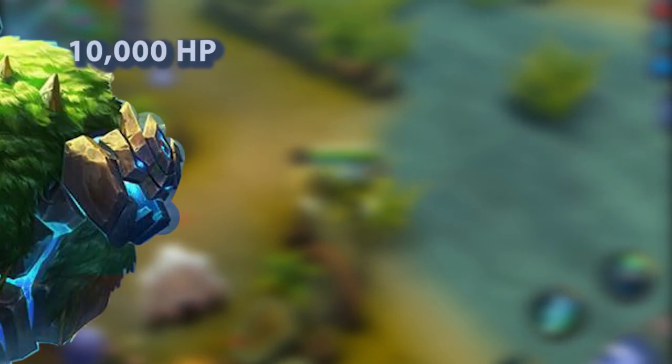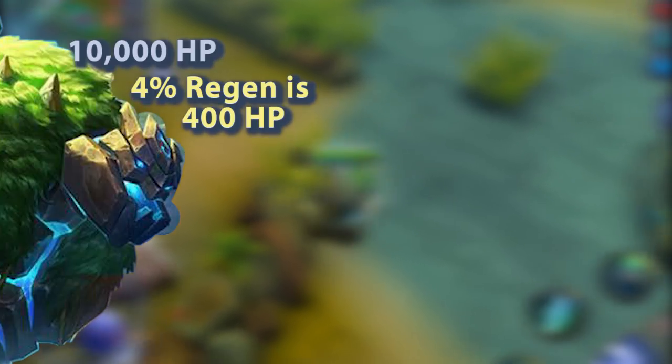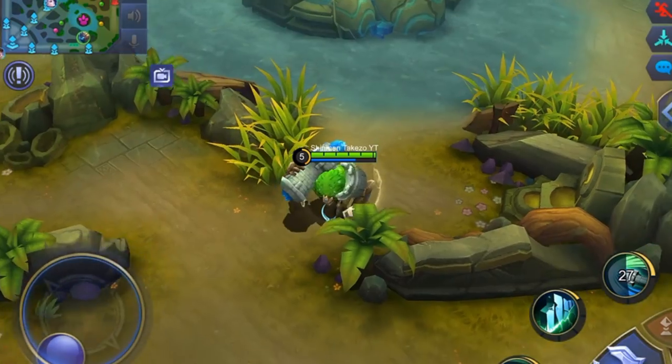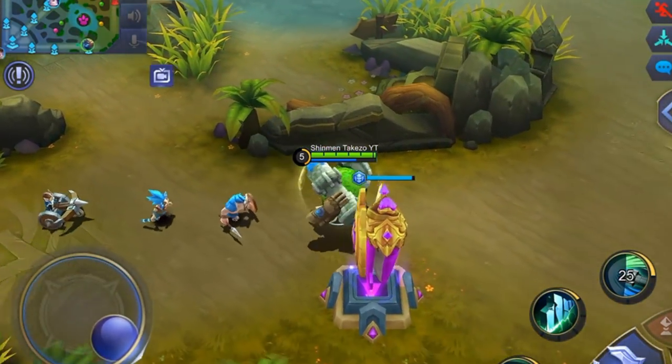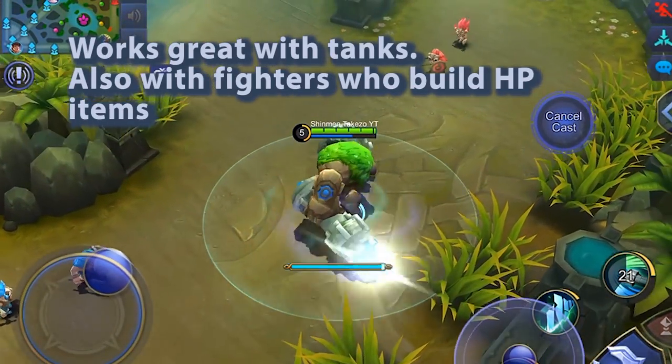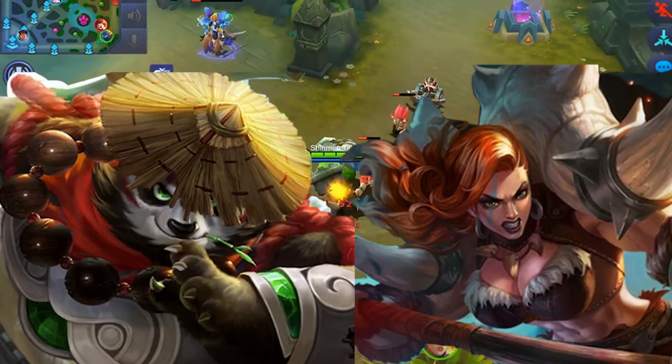Let's say you have Grok with 10,000 maximum HP — you get healed for 400 HP. And if you have Saber who has 4,000 max HP, you only get healed for 160. So I don't recommend using this on non-tank heroes. Fighters that build up HP items can use this, like Hilda, Akai, or Bane.